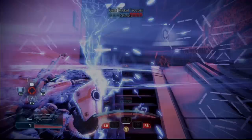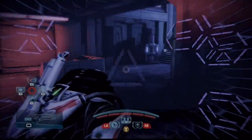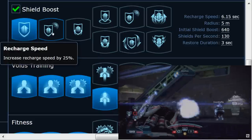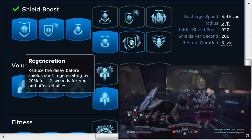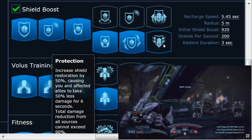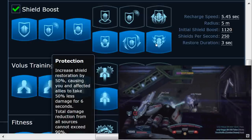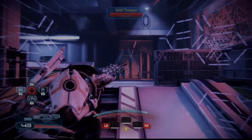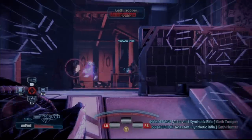Now onto Shield Boost — this is the power that makes the Volus so powerful and a character that, if played right, can survive wave after wave without dying. On rank 4, go for the bottom to increase shields by 40%. On rank 5, take regeneration to reduce the delay of shields regenerating for you and your allies. On rank 6, take protection, which increases shields by 50% for you and friends.